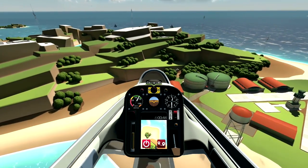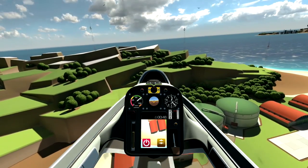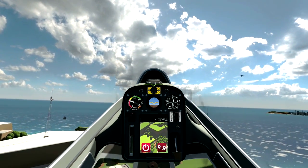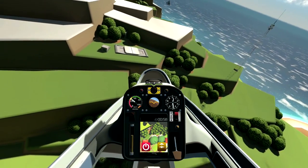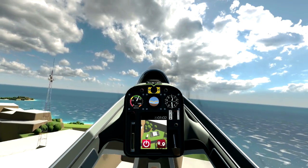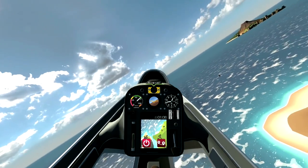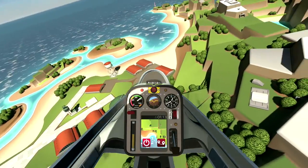Ultrawings is another example of a virtual reality game getting ported to a system without a VR helmet. The result is a good-looking game with tons of content that is dogged by game-breaking technical problems and a user interface that clearly wasn't created with the Switch in mind. There's fun to be had here, but you may want to wait until BitPlanet Games has issued a patch or two. And even then, you may want to opt for one of the VR versions. Or just go back to playing Pilotwings.